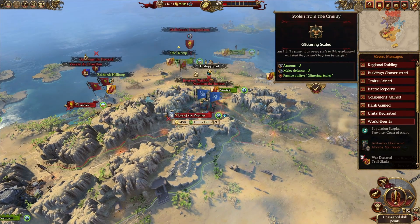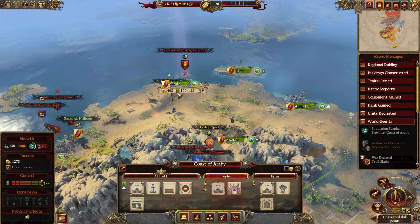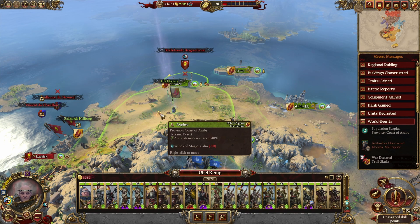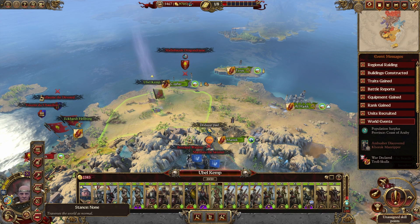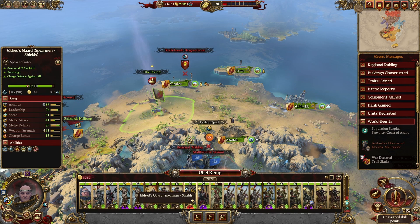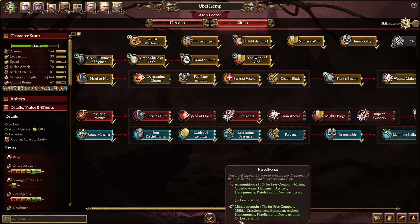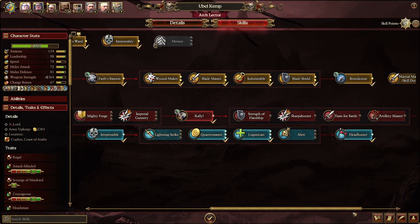The Panthers are right there but I want to finish off the Warriors of Sigma. Give me options. I'm in camp. Let's see what you have. Doing very, very well.